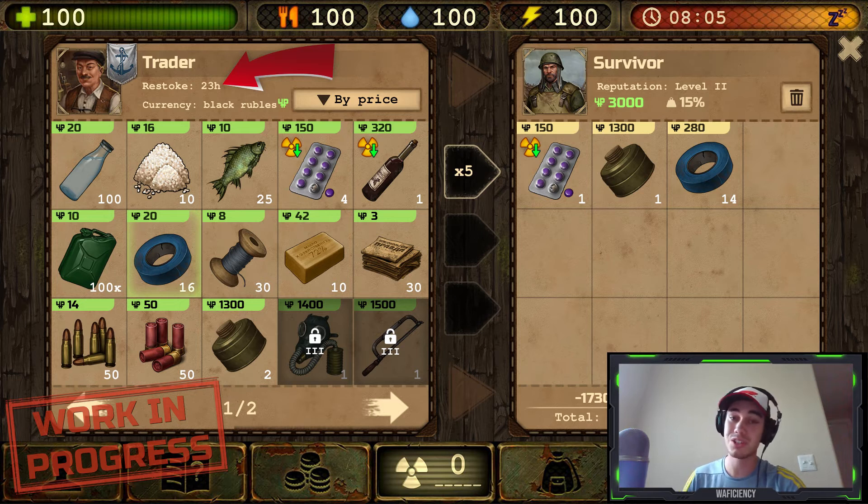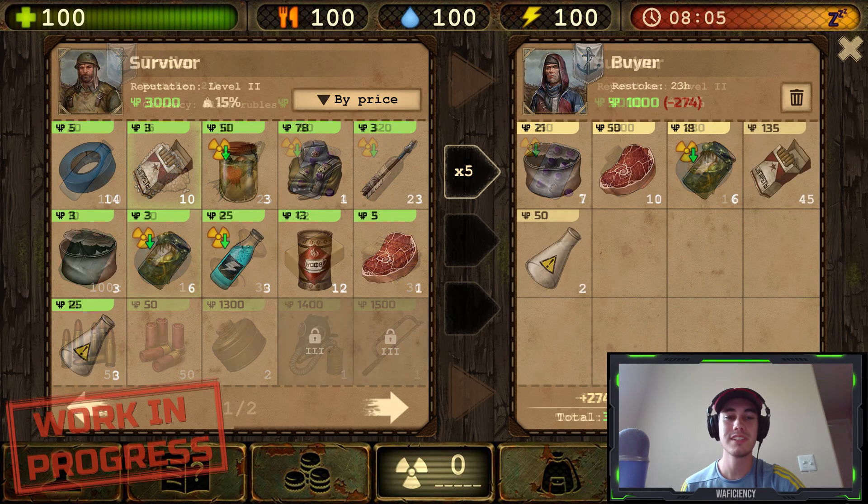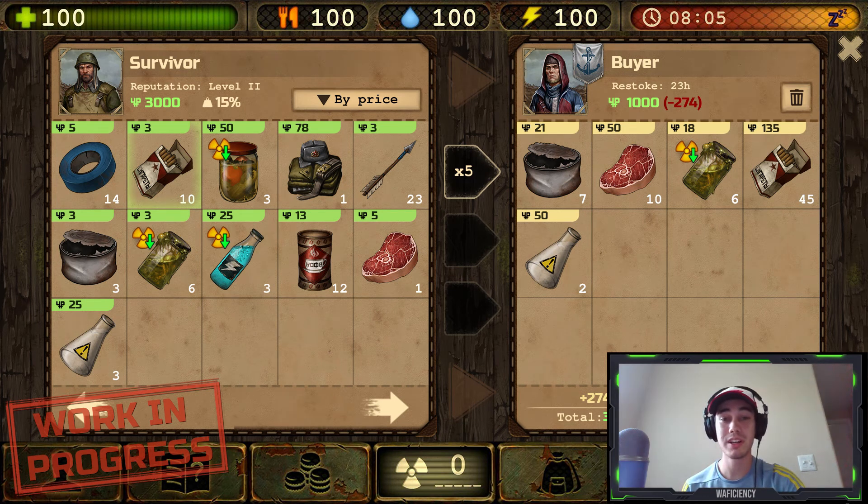I guess we'll have to stay tuned and keep our eyes out for any updates on this. It also looks like the higher your reputation, the better deal you get when trading with the new currencies. I'd love to see the addition of a central player-led market for the online players where we can just post items for sale and other players can buy them at any time. This might be a big ask, but it would be pretty awesome for late-game players and even beginning players.